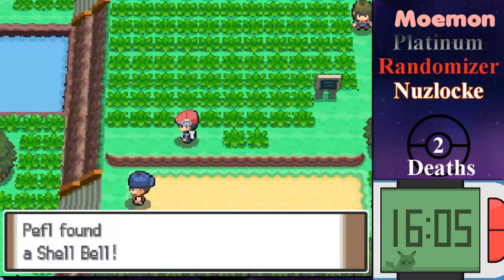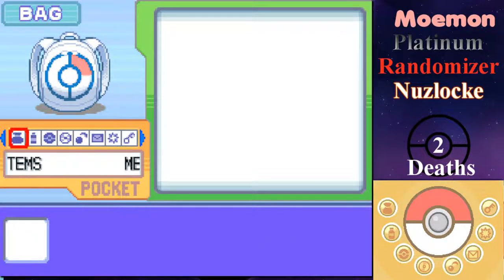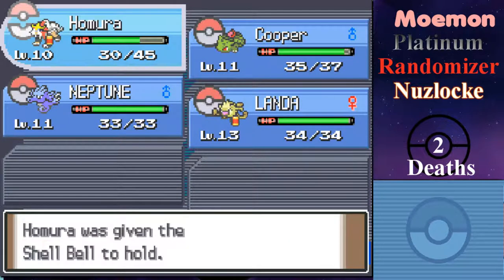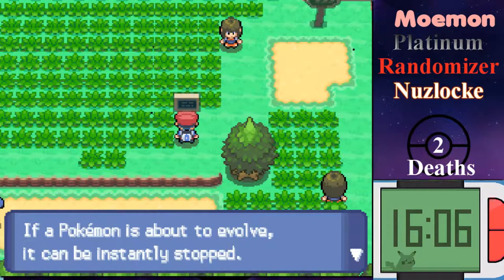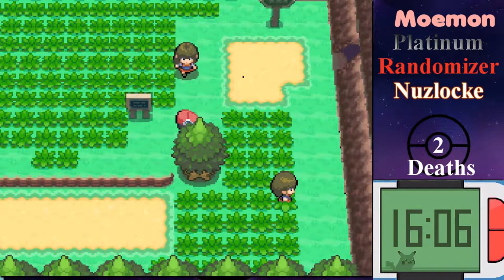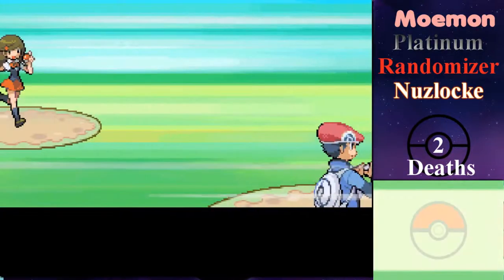On to Shell Bell — I don't remember what those do. Shell Bell: every time it inflicts damage, it restores HP. I'm going to give that to Homura, because I'm wondering if the DOTs count as inflicting damage.